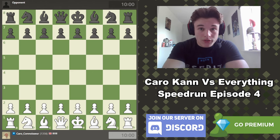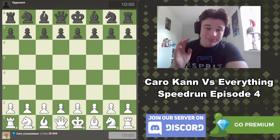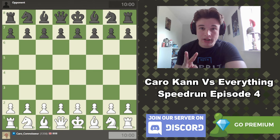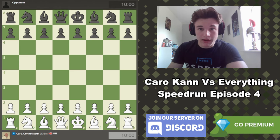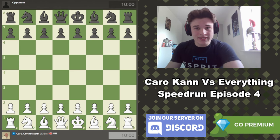Hello everyone, welcome to episode 4 of the Caro-Kann vs Everything speedrun. I'm playing two 10-minute rapid games with 5-second increment, because I don't work well with no increment - I can't do the time pressure and explain my thought process. We're essentially just playing the Caro-Kann with both white and black pieces: with white c3 and d4, with black c6 and d5, regardless of the opponent. Importantly, we're not going to be playing any London structures even if my opponent allows it. Let's get into game 1.